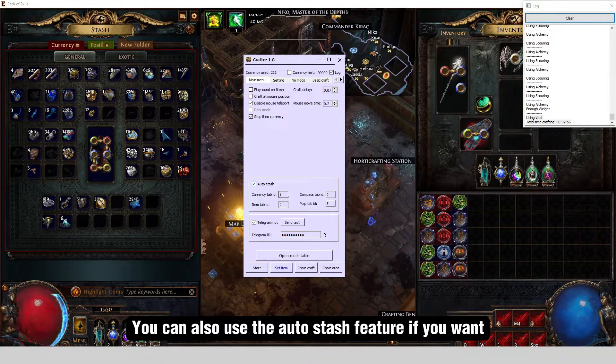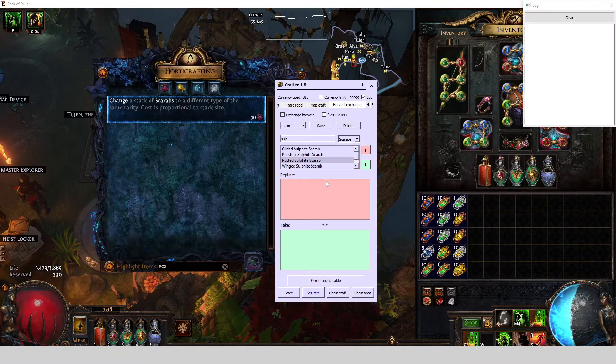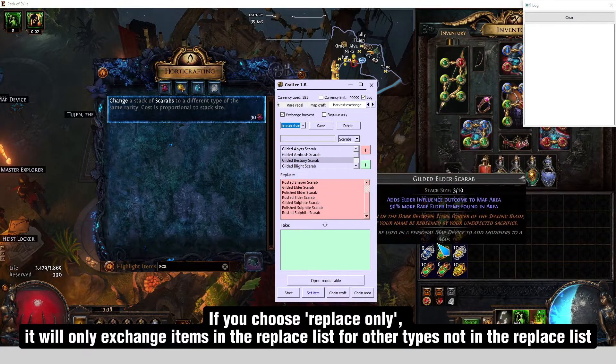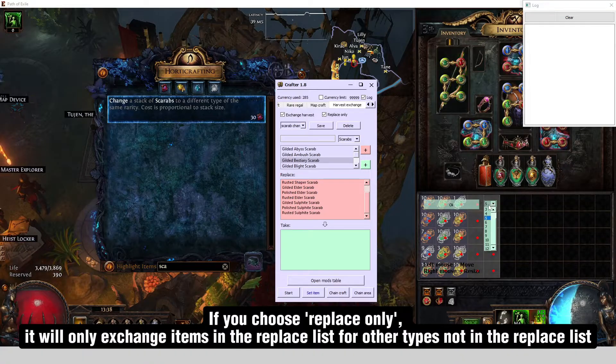You can also use the AutoStash feature if you want. Harvest exchange is used to exchange one type of currency for another using harvest crafting. Choose the type of item you want to exchange and the item you want to receive. If you choose replace only, it will only exchange items in the replace list for other types not in the replace list.